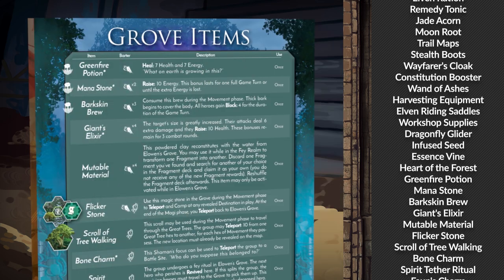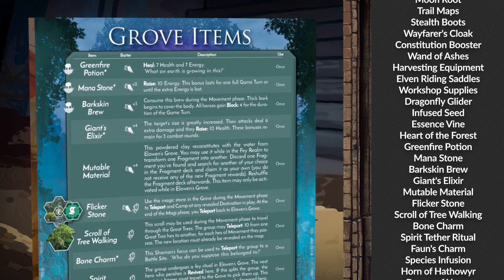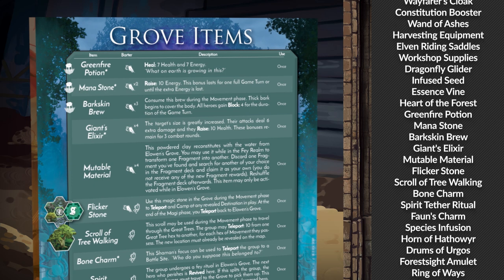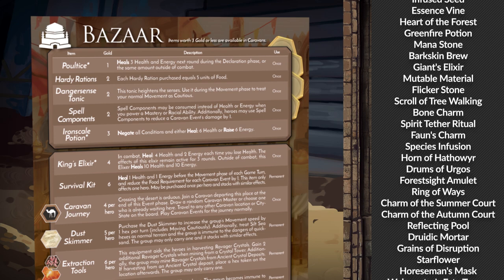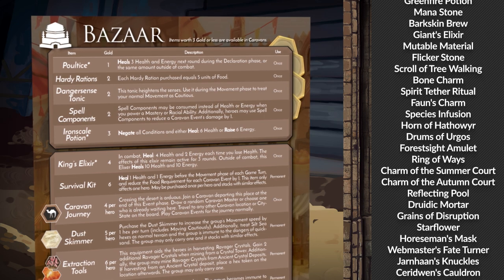You may always share gold, food, and other items with your party members while you are outside of combat. During combat, you may give a single item to another hero while defending. That's it for now. Enjoy your adventures!